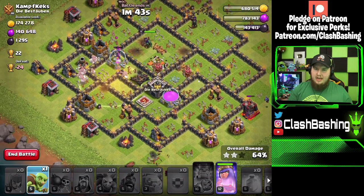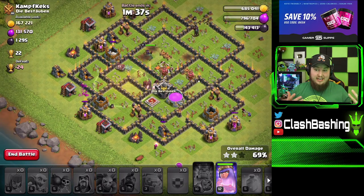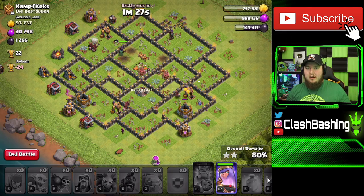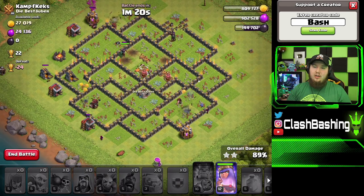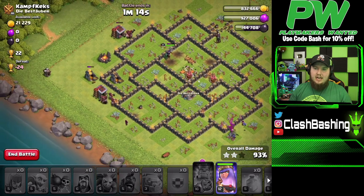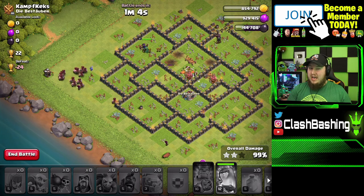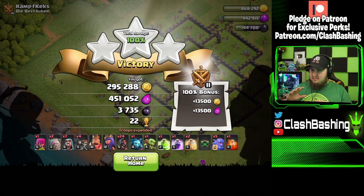As long as you stick to the fundamentals — taking out that enemy queen with the kill squad, taking out the clan castle with your kill squad — and then whatever extra buildings you can get, like the enemy king, this attack is super effective. It's one of my favorite Town Hall 9 strategies. It teaches you the fundamentals of hogs, which you can use at Town Hall 10 as well. The bowlers in the clan castle make a huge difference — adding splash damage for your kill squad. If you can't get bowlers, consider running valkyries. We get the first three-star right there.